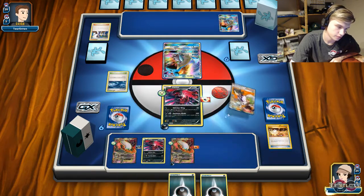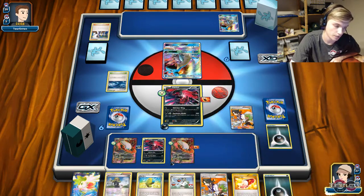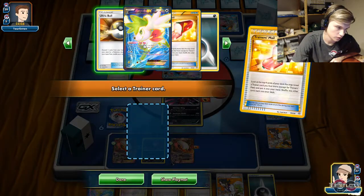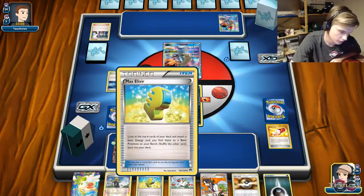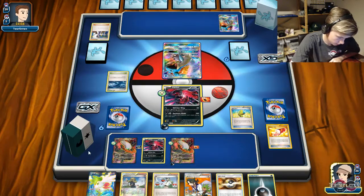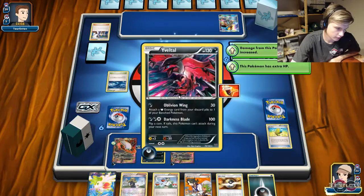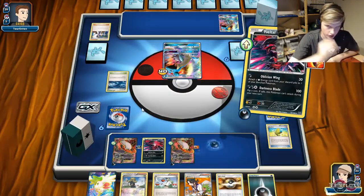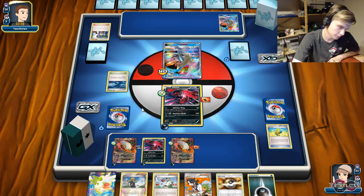We're going to set a Fighting Fury Belt. Basically our strategy is to use Oblivion Wing as many times as we can. Take the Ultra Ball — this is going to fit out some cards — and then we play Max Elixir. Keep an energy. Nice — pretty awesome. Dark Cry gets a light center stall, a Blooming Wing for 40 damage. Then attention energy onto the belt zone so it does not get Light Center Stall either.